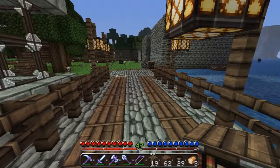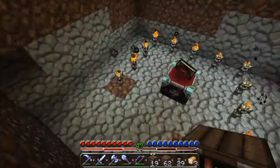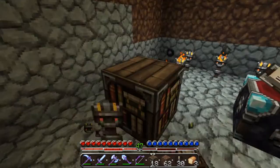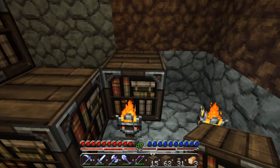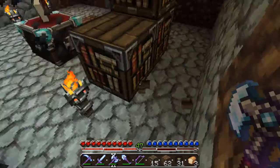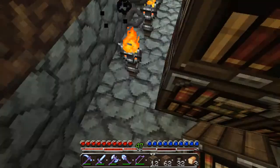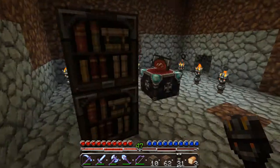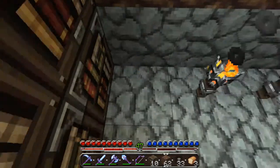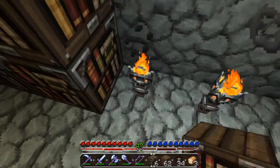We'll just go underground to our little cool base thing. Place this right there. I think the only lighting coming from this room should actually be behind the bookshelves — I might make it look cool too.